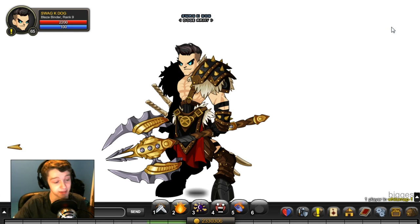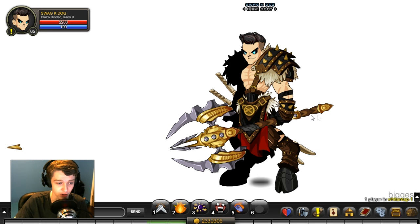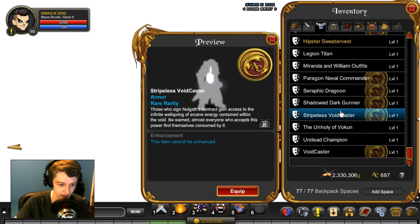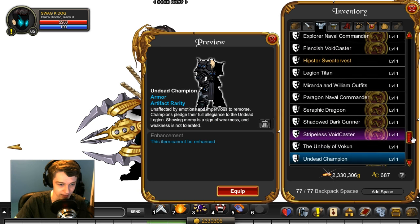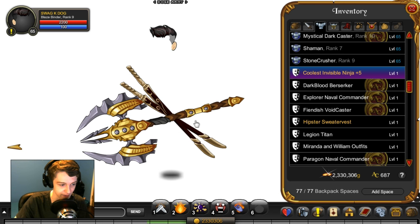That's what that set looks like - pretty cool looking. Now the dark blood set: to my knowledge it did not have a helmet, so I just put on the classy villain hair which is available in the Quibble shop - that'll be gone I think on the 22nd or next Friday, don't quote me on that. You got a battle axe, the pole arm with the two-sided battle axe, and there's also a bow. The blades are right there. You can't see them too well with this armor, so let's go with a void caster.